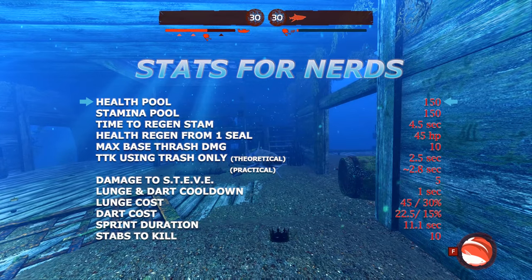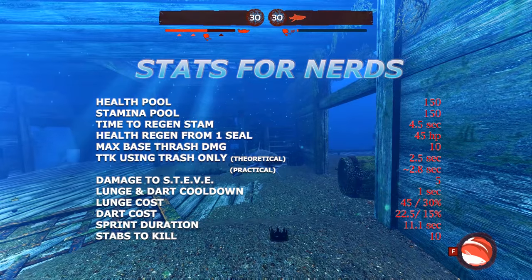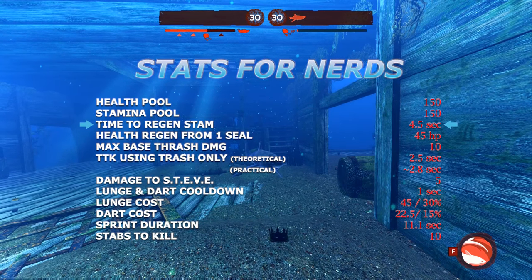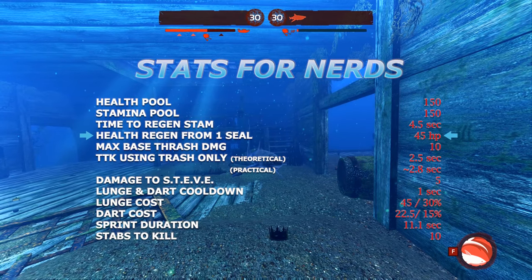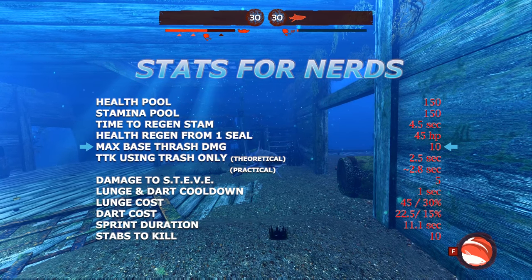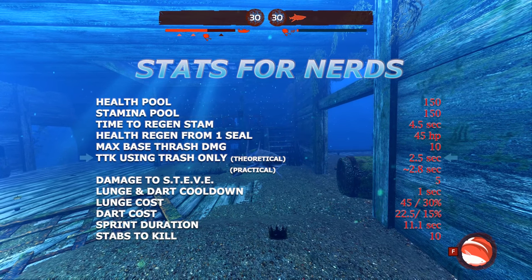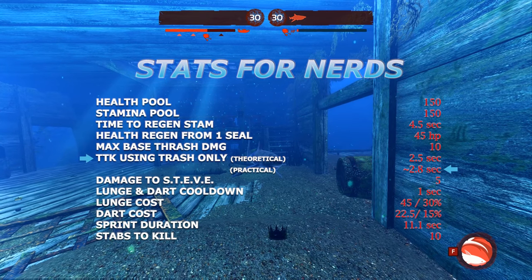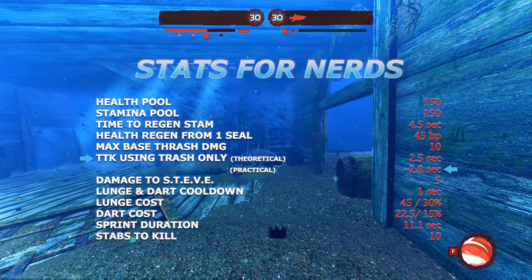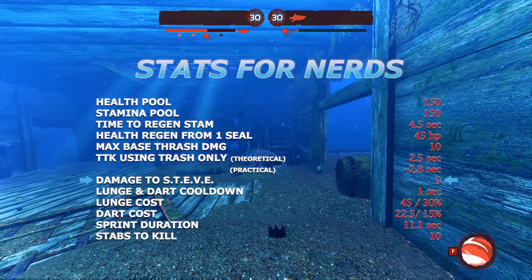The Thresher has 150 health and decent stamina with 150 points. If you were to deplete your stamina, it would take 4.5 seconds to fully regen. Eating one seal will grant you 45 health. It has a max face thrash damage of 10, which is the lowest value it can be. Thrashing a Diver from full health will take 2.5 seconds. With latency and human error involved, we can increase this time slightly to around 2.8 seconds. Hitting Steve will do 5 points of damage.